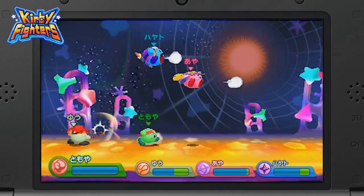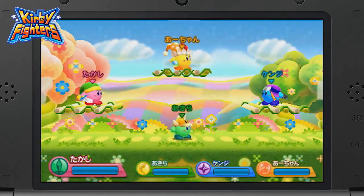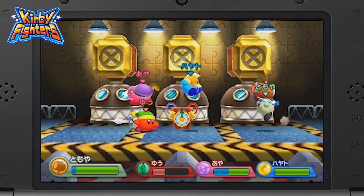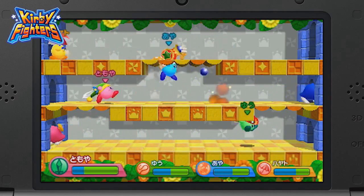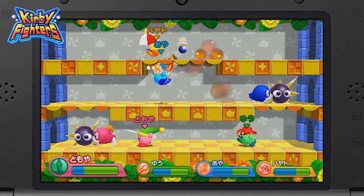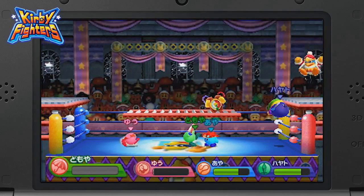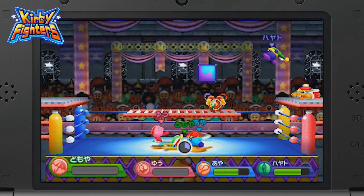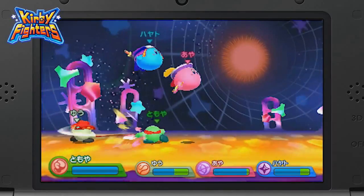The Smash Bros. influence is also present in the stage designs themselves. Each one is based on a past Kirby level and can either be pretty standard or laden with traps. The first level is based after the first level of Triple Deluxe and doesn't look to have any traps. The third is designed after the boss battle with La La La and Lo Lo Lo in Kirby's Dreamland — the two of them will continue to push items around while players avoid them. Next up is a stage after the boxing ring where you fought Dedede in Superstar, with characters in the background including Waddle-Doo, Sparky, Poppy Bros. Jr., Sir Kibble, and Naughty. Dedede even makes an appearance to throw Waddle-Dees into the fray. The final stage looks to be based on Another Dimension from Return to Dreamland.